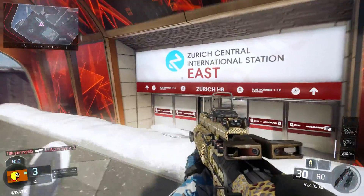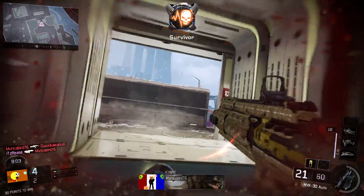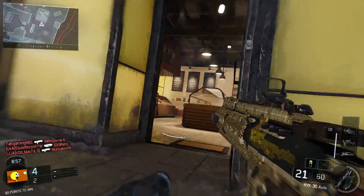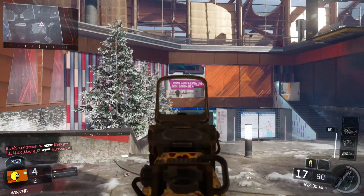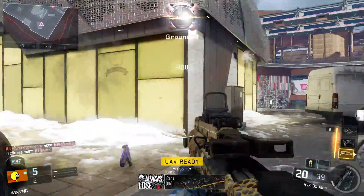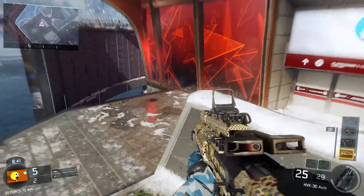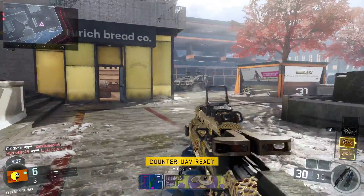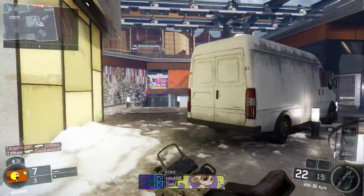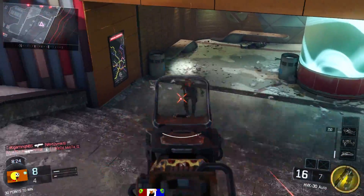I got so consistent and comfortable with this gun that I could play with it in any circumstances. This is me running around with it in free fall — I love free fall. I figured out how to dominate it: learn the spawns and you can control the whole game. On Metro, I know they're only going to spawn to my right behind that truck or to my left behind that fountain. If I stay near the fountain, people just constantly keep spawning in and I barely have to move. This map is so easy for free fall.